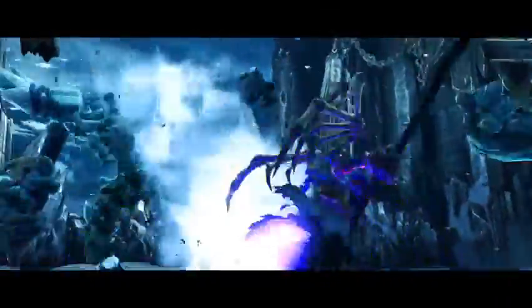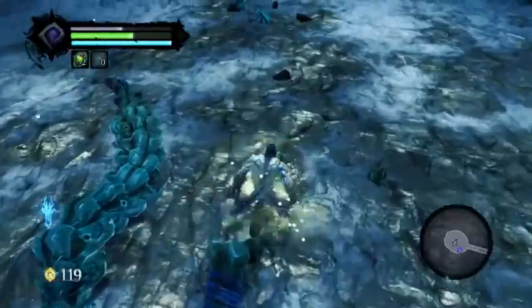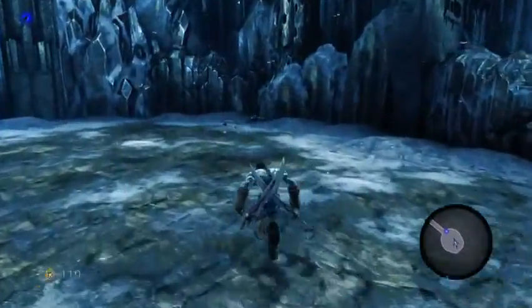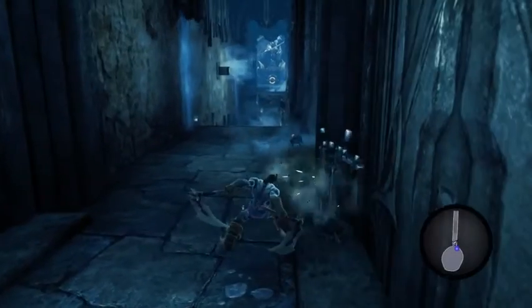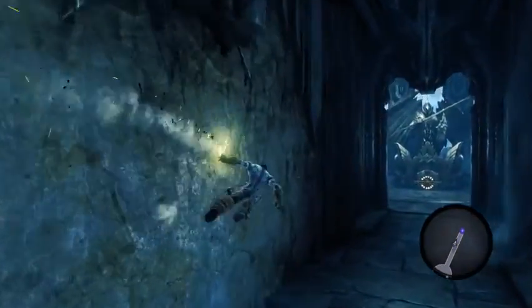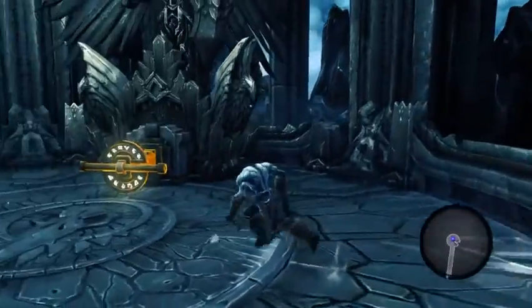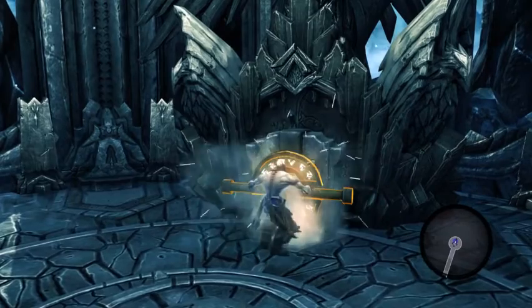Look at that! Did he drop any loot? Doesn't look like he dropped any loot. Death can extend wall runs by vaulting over short wall poles. You can really tell that this was inspired by God of War somewhat, because it just feels like God of War.